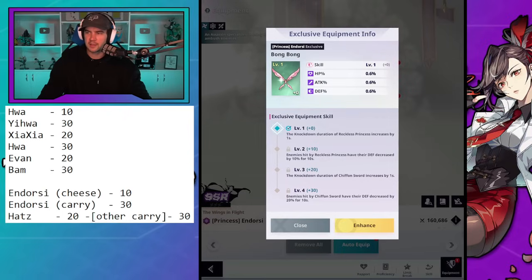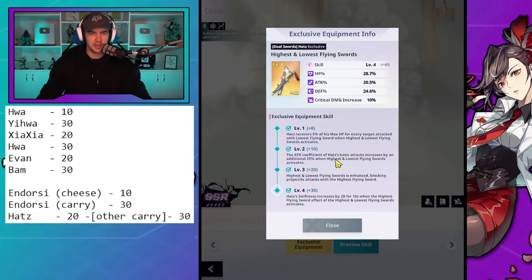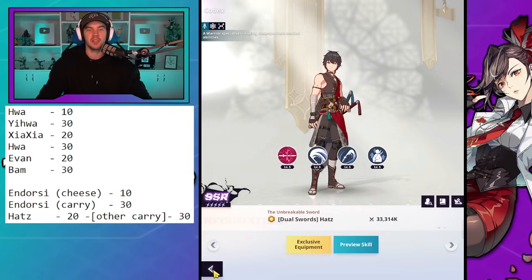The next one is Hats. I don't actually have him on this account, but his big breakpoint is level 20 — he starts blocking projectiles, which is really huge for his survivability. His level 30 is great too, but it comes down to whether his 30 is better than your other carry's 30. If I'm running Hats and Hua Rian, I'd do Hats to 30 first. If I'm running Hats and Ihua, I'd get Ihua to 30 first. So Hats is either all the way to 30, or you do Hats to 20, then your other carry, then back to Hats to 30.